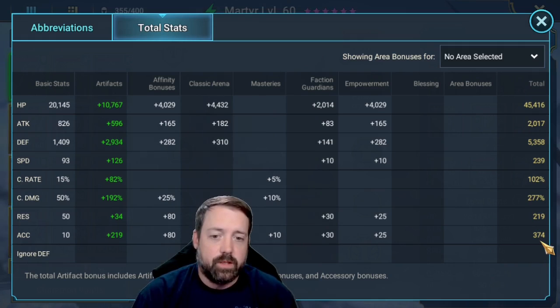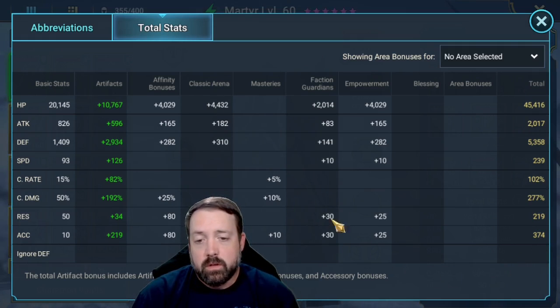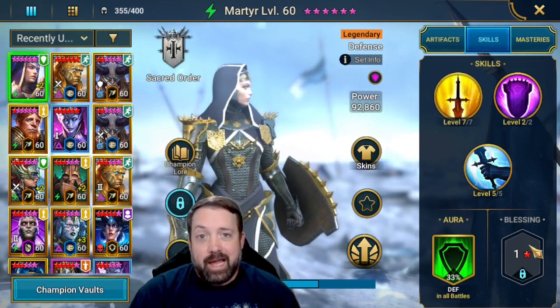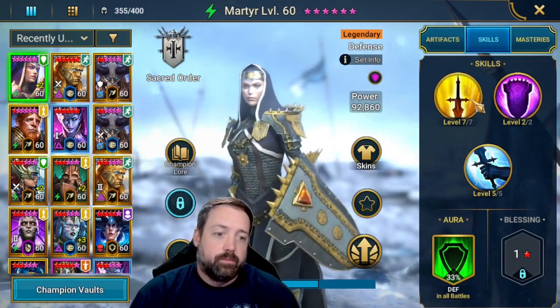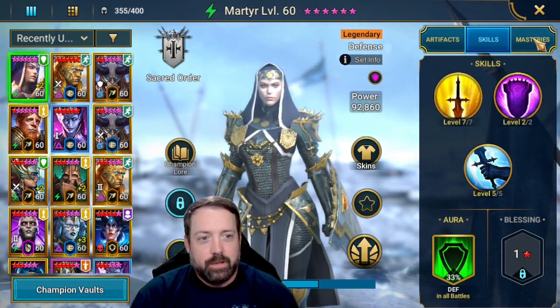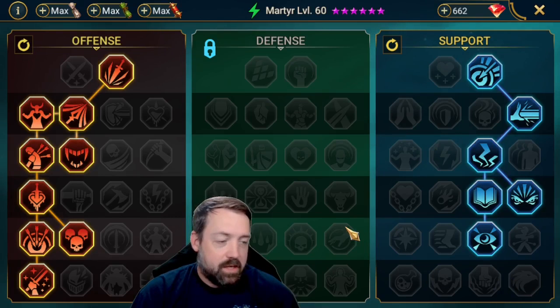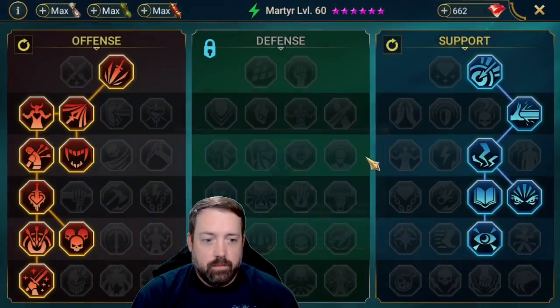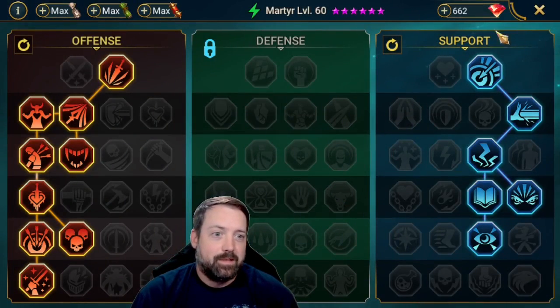You do also use her provokes and things like that against the waves, but you don't need all the accuracy for that. I don't even have a blessing on her. I did actually book her out for this, so you do need her booked. For masteries we've got down to Warmaster for her, and then again down to Evil Eye, because those waves suck.